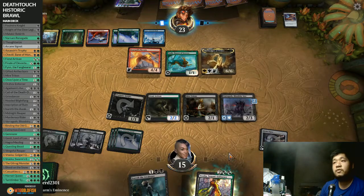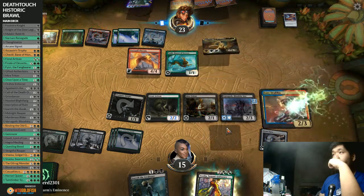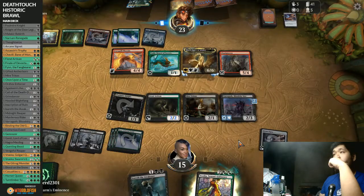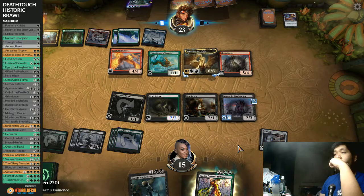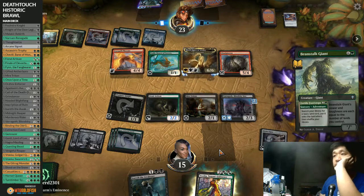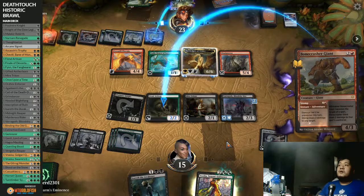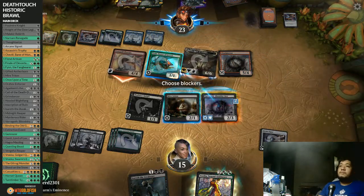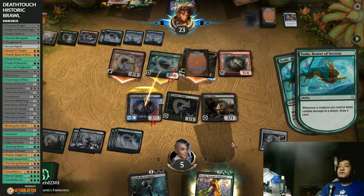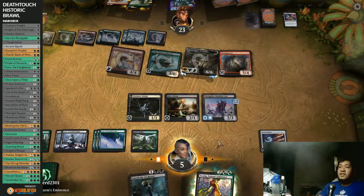We can get a five-drop - that's Gitrog Monster. Lordrak - that's the instant... Did not have an instant or sorcery so that's the good news. Forced to attack with this all the time. The problem is we're about to take ten. I just chose not to get back the lifelink creature. It puts it on top of the library - no dice. Yeah this one's a concede. The Evercool Phoenix got us. Let's see if that doesn't matter - it's a good game on this one.